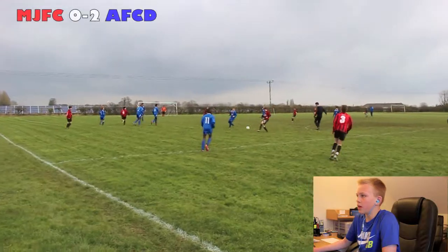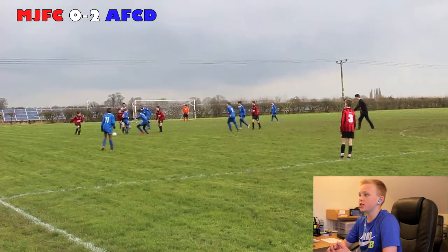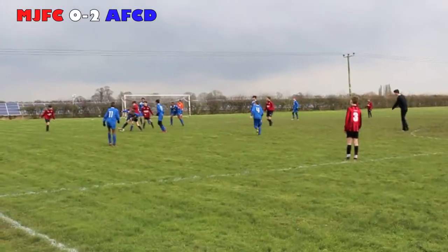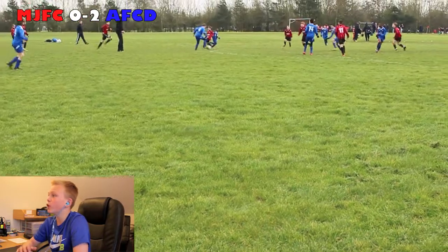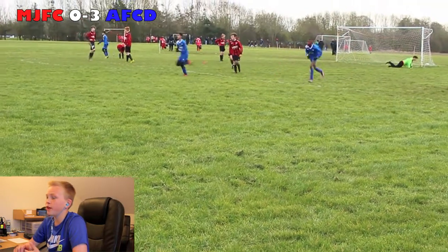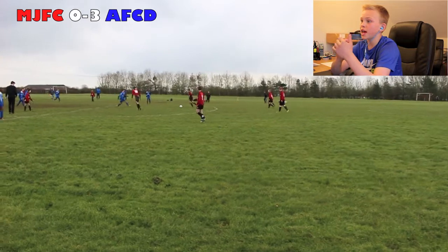So it's 2-0. I've dropped into centre-back and Isaac's gone up front. Isaac picks up the ball in centre midfield, spins one man, goes past a few tackles, then gets to this blonde guy who tackles him well. At this point their number 11 picks up the ball, plays it into their number 4, he has a go from range and it goes past Jack and into the back of the net — 3-0 down. Very poor on our part. It wasn't looking good, but we kept our heads up and kept on going.